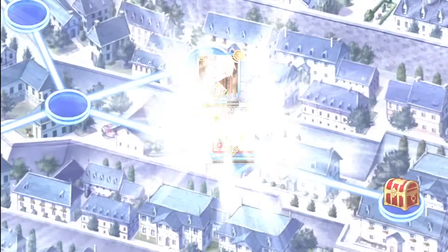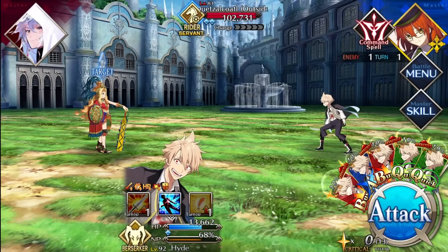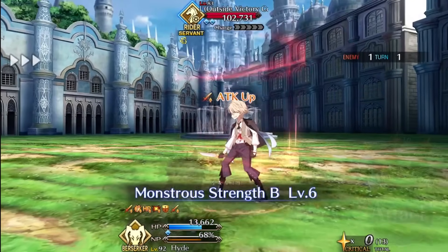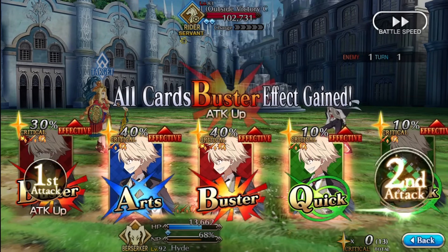This guy is premised on a very cool concept, but the execution leaves him gimped, and despite all the band-aid buffs and new buster supports, he's never crossed the threshold from being a dumb meme servant into practical usage. If Dr. Jekyll ever wants to be good, he'll need to brew up some better buffs or a fundamental rework. As it stands, I think it's pretty appropriate that you get a copy of this guy for finishing the London chapter — he's about as good of a servant as it is a story. Speaking of stories, now for the fun part: the tale of Dr. Jekyll and Mr. Hyde.